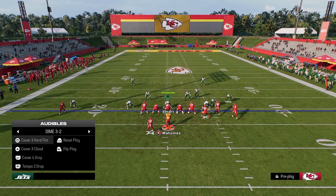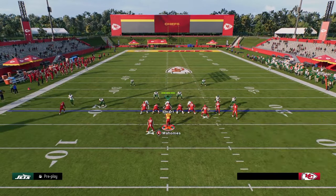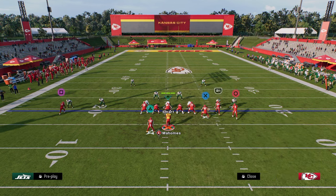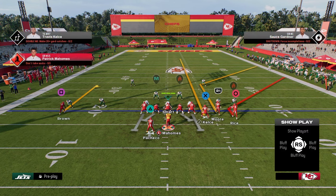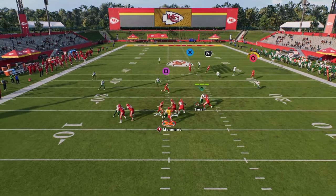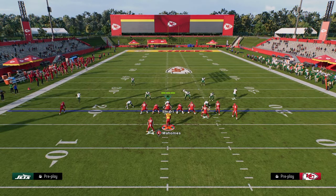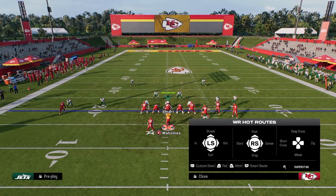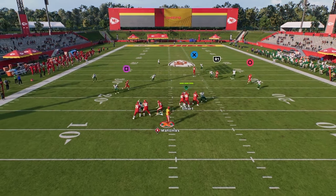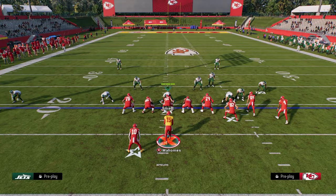The next play is a right-side flood concept with curl flat, and this is gonna be really good if they're starting to play hard flats on the bunch side. To set this play up, we're gonna put the outside bunch receiver on a corner out, stem him all the way down, streak our tight end, block our running back for additional protection, and drag this backside drag route. First read is obviously the seam streak, but then we're really looking for this short corner route that we stemmed all the way down against cover four coverage.